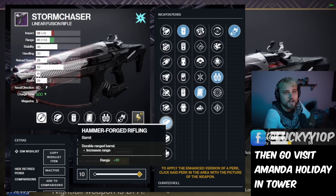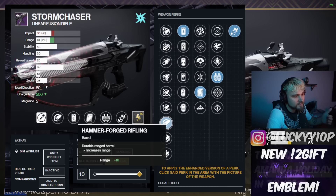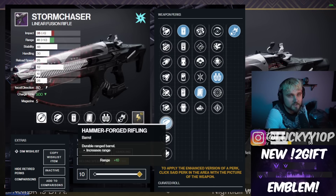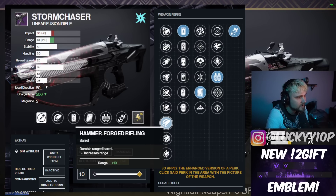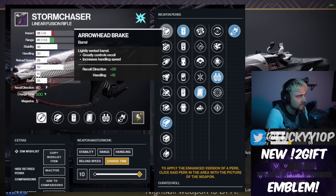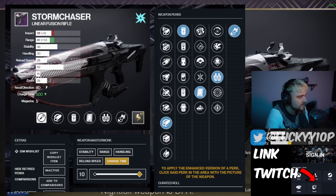For the barrel we're going with Hammer-Forged Rifling. Storm Chaser doesn't have crazy range like some linear fusions — if you shoot across the map you'll notice it's a little lacking — so Hammer-Forged Rifling helps increase that range. This will probably be the least impactful choice out of the five-out-of-five roll, but it's still the correct pick.